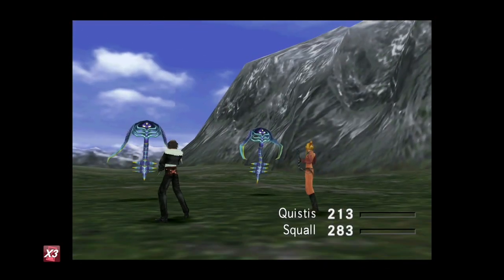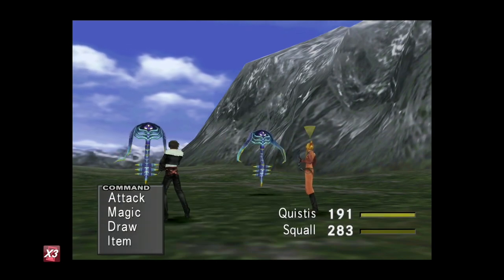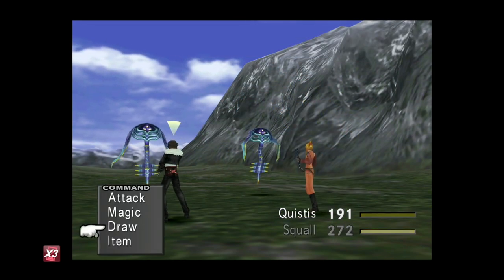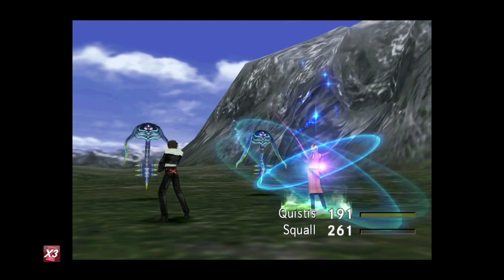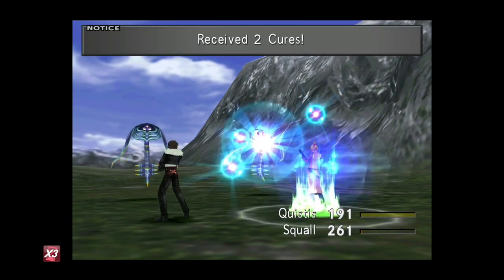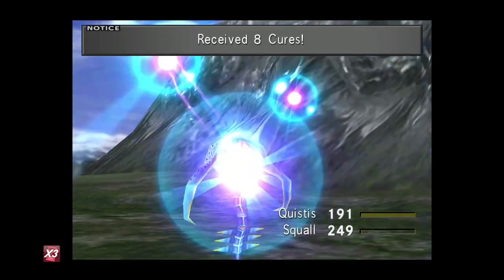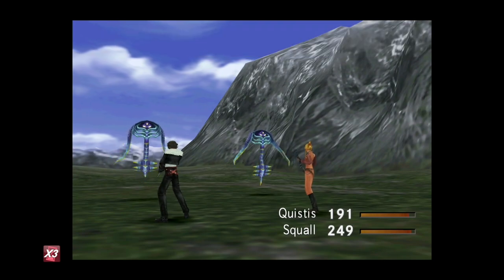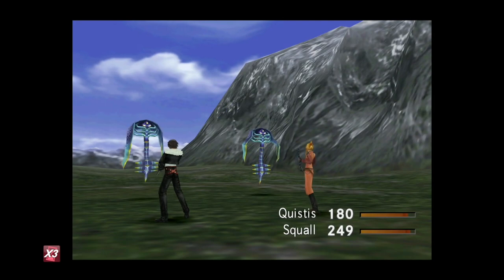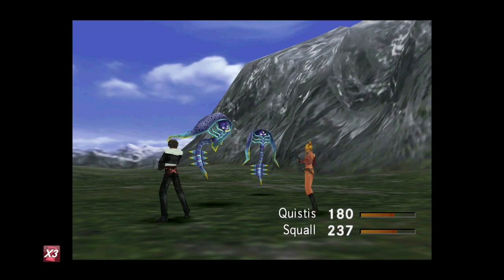Just run along the mountain waiting for the encounter to happen. When the Glacial Eyes appear — one or two of them — all you want to do is Draw Cure from them about 10 times to stack up on healing items. That'll probably get you about 40 or 50 Cures. Once you've got them, just run away, and then we'll begin a little bit of farming.